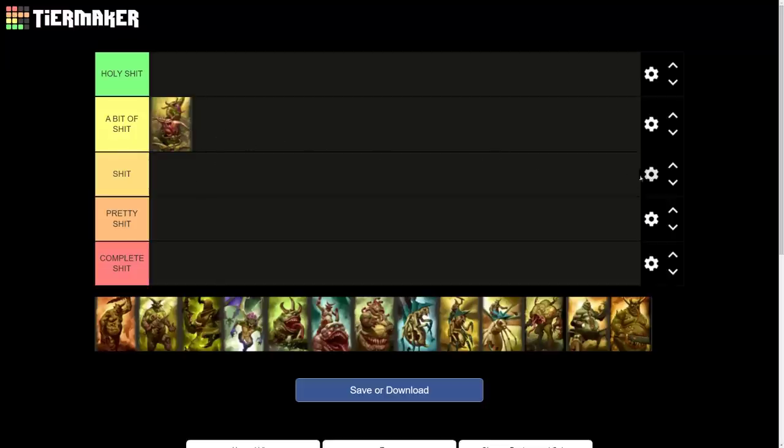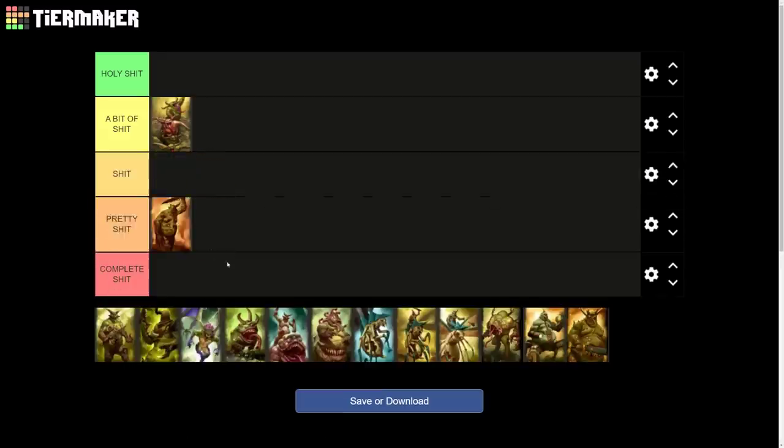I think Nurglings belong in the A-ish tier. Then we've got the Plaguebearers. The problem with Plaguebearers is they're like pretty much double the price of a Nurgling unit but they're super slow — at least Nurglings are kind of fast for a Nurgle unit. I don't think these units are particularly good. The only time I'd really want to use them is when defending cities, where they don't need to move. They used to have a speed of 23 but have been buffed to 27 speed, which is still slower than your average dwarf. I'm going to put these guys under pretty shit — they're bad but nowhere near as bad as Nurgle's worst units.